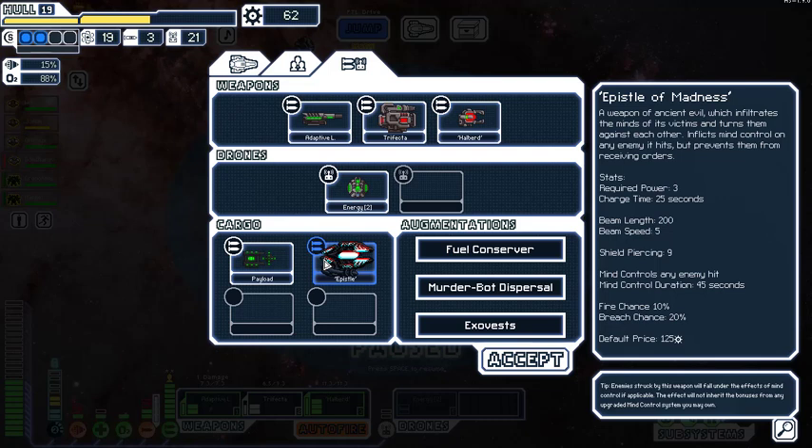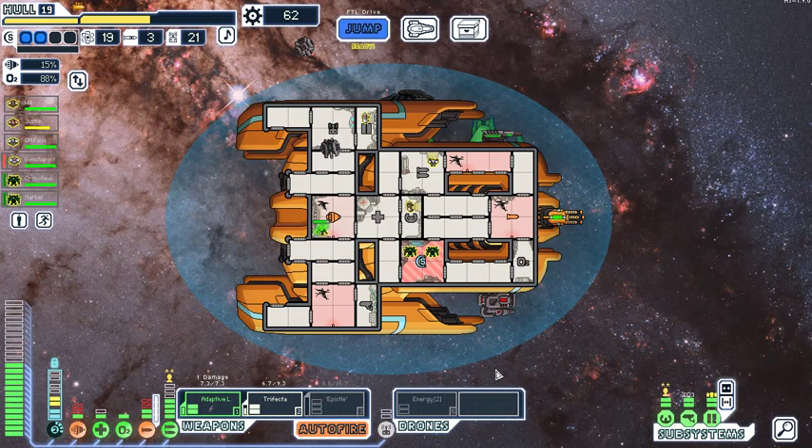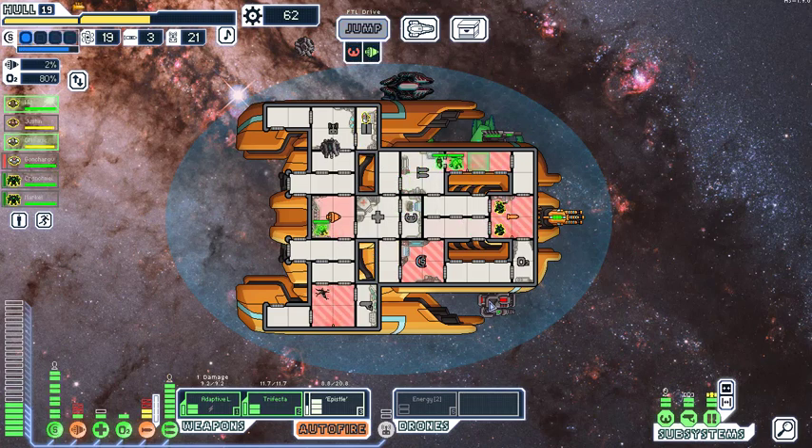A renegade says our employers have found us — it must stop reporting back or everything's at risk. Multiple anomalies detected, hostile vessel inbound — deploying quarantine measures, launch the energy drone. I'm targeting their shields first because if we can't break through, nothing else matters. That makes it a little easier. We took a beating but survived. The bounty gave us a replica he metaphorically sold his soul for — it infects mind control on any enemy it hits. Swap the Halberd for it.